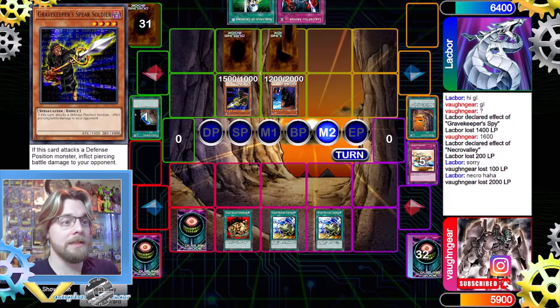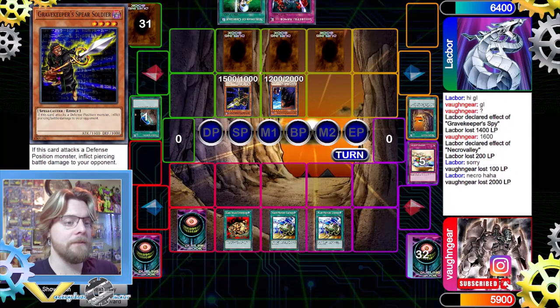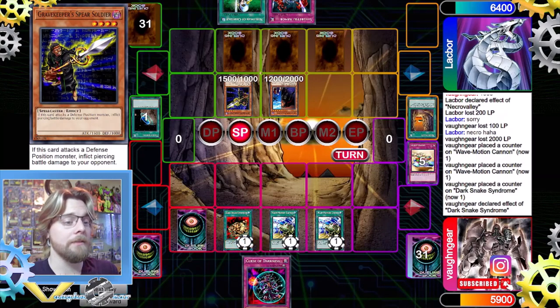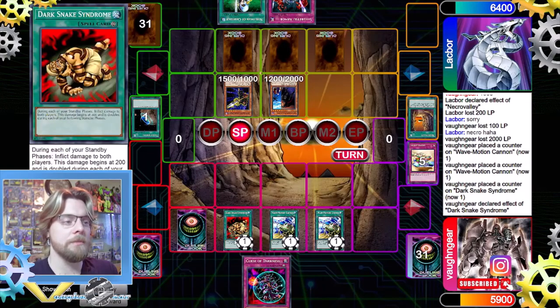Our opponent sets a Nobleman and a Mystical Space Typhoon and passes. We draw and activate Dark Snake Syndrome in the Standby Phase. If you're not familiar with Dark Snake Syndrome — on our Standby Phase it deals 200 damage, and for every subsequent Standby Phase it doubles: so 400, then 800, then 1600, et cetera. That's why it's decently fast-paced — if you get this card early it accumulates quite a bit.